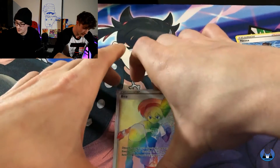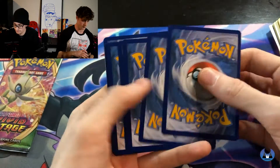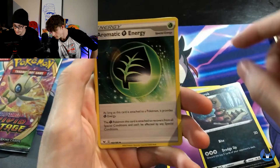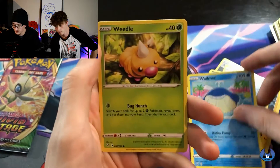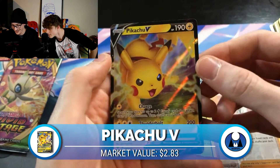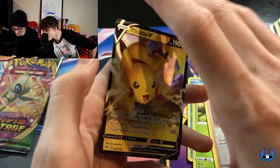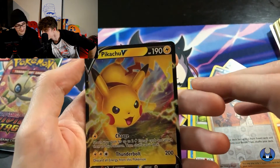That one's going in a sleeve. I was going to give you these two packs, but I'm going to take those. Psychic Energy, Croagunk, Aromatic Energy, Galvantula, Sandile, Wailmer, Weedle, Beldum, Vampi. Careless as the Reverse, and Pikachu V! There he is. Or she — we don't discriminate. Is the tail shaped like a heart? No, like a lightning bolt — it is male.